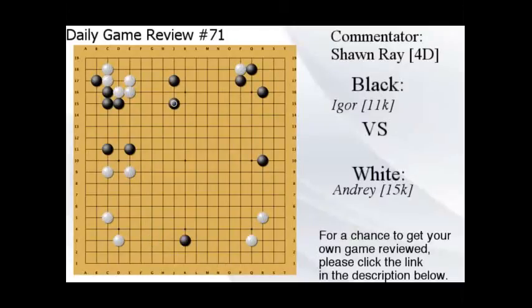Both players need to learn their josekis and their shapes — white more so than black. Just start studying the material available online, joseki dictionaries, and look at some pro games to see what openings they're playing. Review the first 25 moves of maybe 100 pro games just to get an idea of how to play in the opening. Get a joseki book or look at free joseki dictionaries online, learn your josekis, send your games in to get reviewed, and play as much as possible.